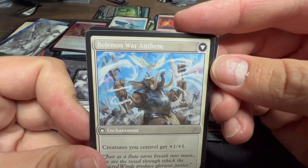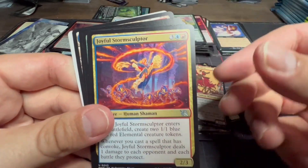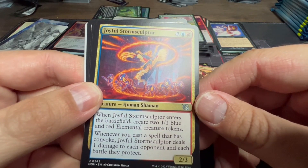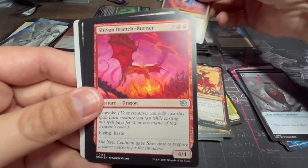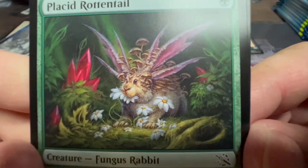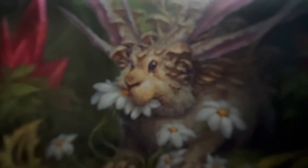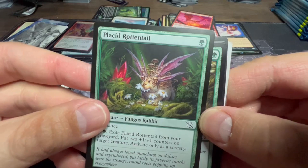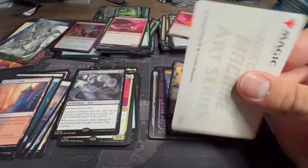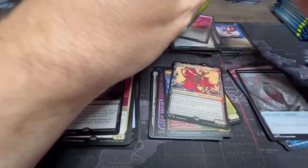Invasion of Belenon — enters battlefield, create a two-two white-blue Knight creature token with vigilance. Flips into Belenon War Anthem: creatures you control get plus one plus one. Joyful Storm-Sculptor: enters the battlefield create two one-one blue-red Elemental creature tokens; when you cast a spell that has convoke, it deals one damage to each opponent and each battle they protect. Shiv and Branch Burner — convoke for two red and five, gives you a flying hasty boy. And there's the Fungus Bunny — Placid Rotentail. Fear the bunny — look at it. I used this in my pre-release deck, kept threatening the myth of the bunny and they didn't want to mess with it.